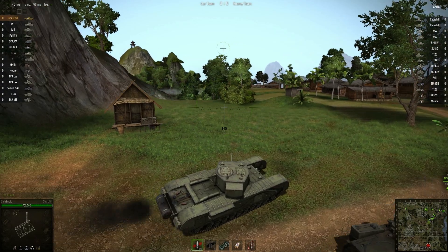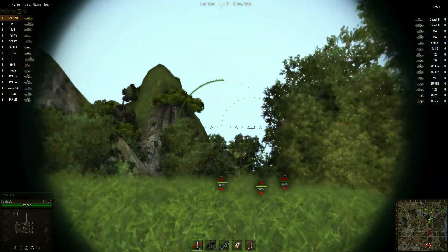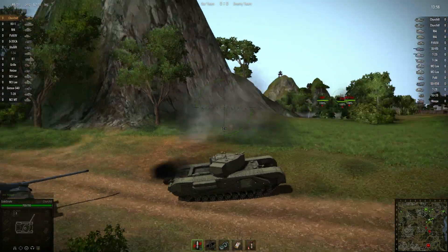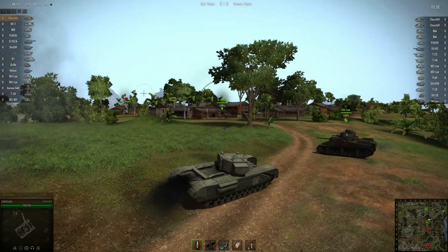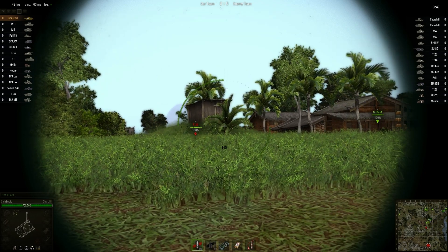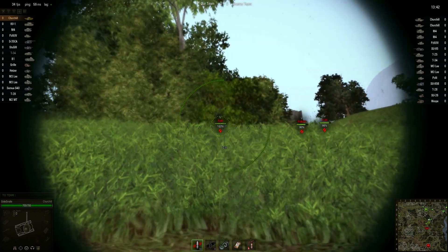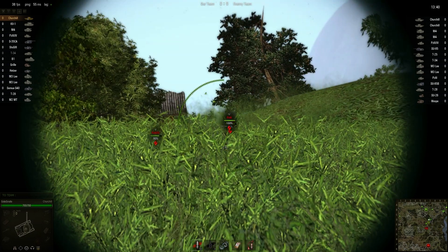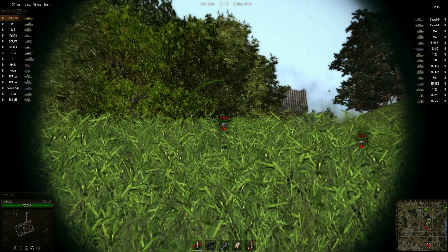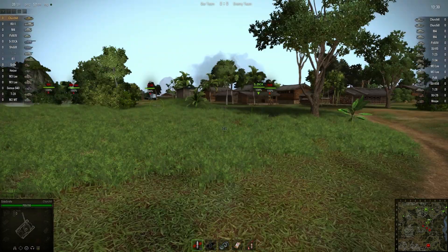On this map, we're going to head out into the slugfest zone and see what happens. Got to be careful from that left side — I don't really have any gun depression to deal with that. Let's see if we can straighten this thing out and see where everybody moves first. We don't really want to come too much over the ridge — where's this guy going? It's going to give them a lot to shoot at.